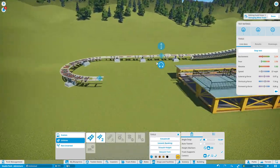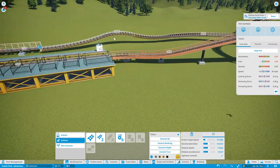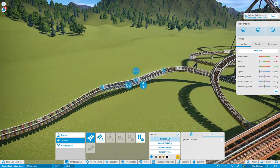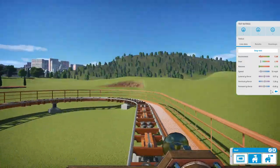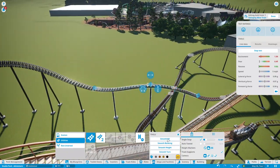We just finished up the layout — it's going to go through a few changes, but running you through it: you exit the station and go up a first lift hill, which counts as one of the block zones. Then there's a short middle break, and then it enters the second lift hill, which is also another block zone. At the top of that second lift hill, the actual ride pretty much starts.